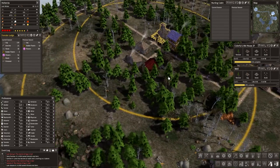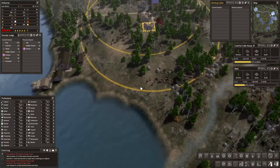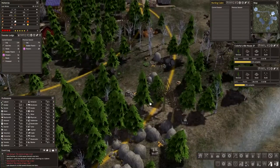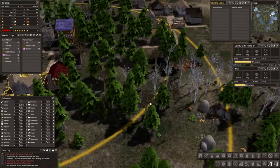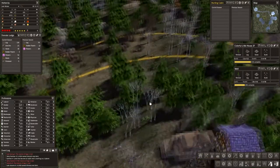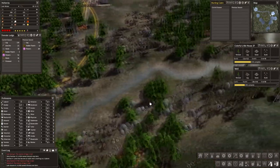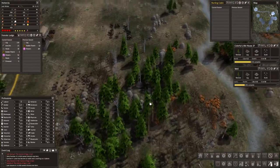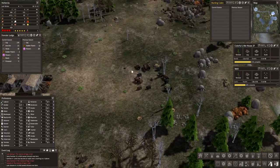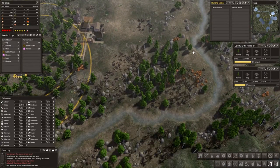I want to see if we're going to get anything from this hunting cabin. That's this one here — there were some animals in this area before, but right now they seem to have all moved away. I don't know if they're going to move back, so we might actually have to move our hunter somewhere else. Look at all these deer out here and all these animals — so it might be a good idea to put a hunter out in this area instead.